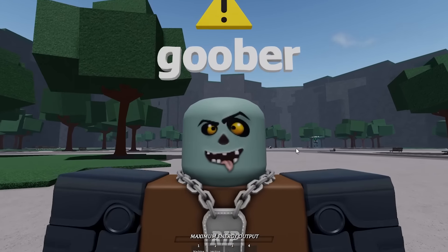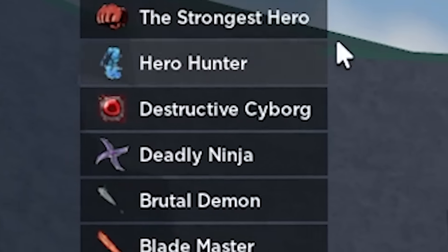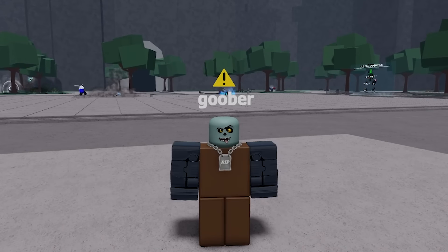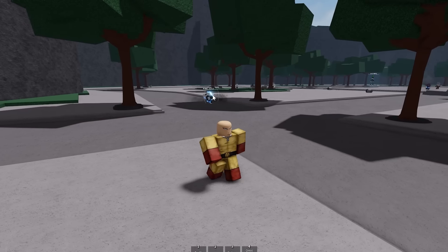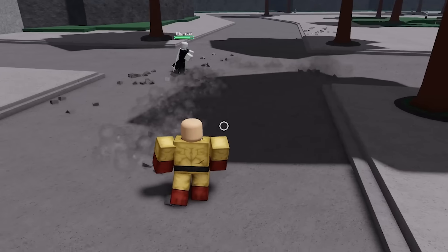I'm not going to bore you guys with the regular movesets — we've all used those. I'm going to go from the Strongest Hero all the way to the Blade Master. Let's go ahead and equip Strongest Hero. I have to reset first, and boom — we are now Saitama. We have our ultimate mode, and this guy is following me for some reason.